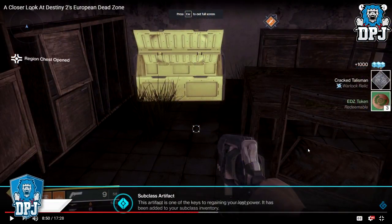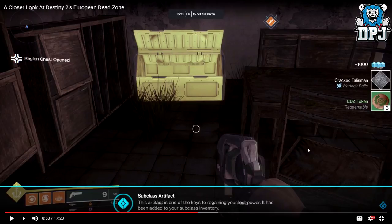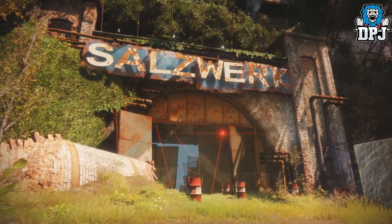On screen we see the same kind of relic being rewarded to a Warlock — a subclass artifact talisman. Check out what it states: 'This artifact is one of the keys to regaining your lost power. It has been added to your subclass inventory.' Absolutely awesome.